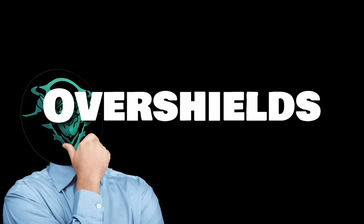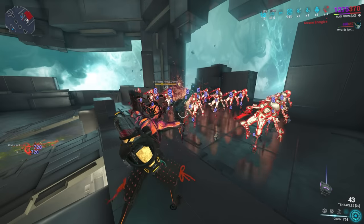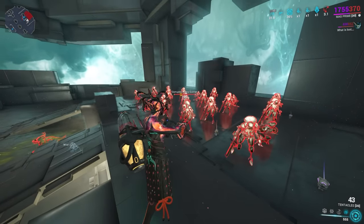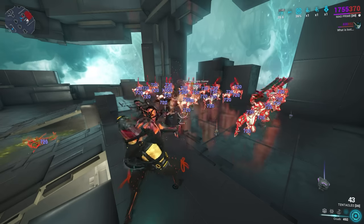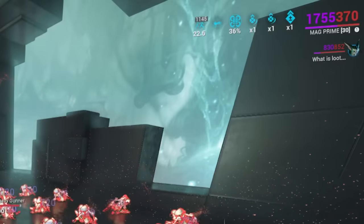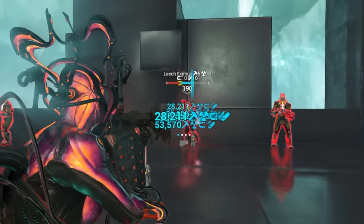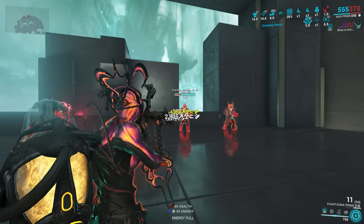Now let's talk about overshields. Shields are usually blue; overshields are purplish in color. Overshields are basically just extra shield points going above and beyond the normal shield amount depending on the frame. Overshields don't regenerate like normal shields — they just stack on top of the normal amount. It's also worth noting that shields are vulnerable to magnetic, and this works both ways for you and your enemies. Magnetic increases the damage dealt to them.